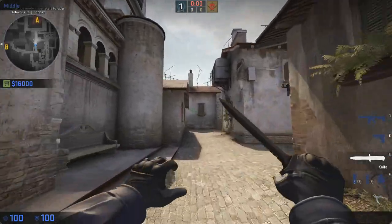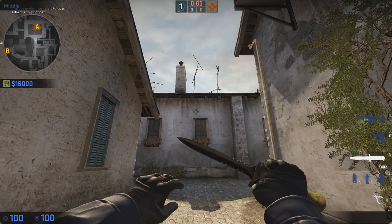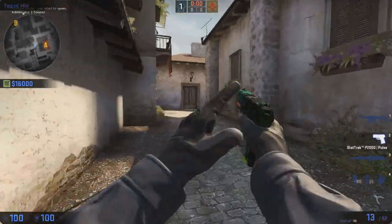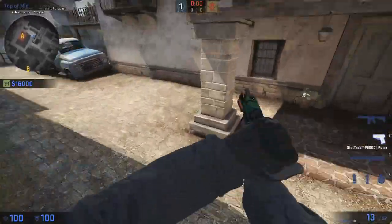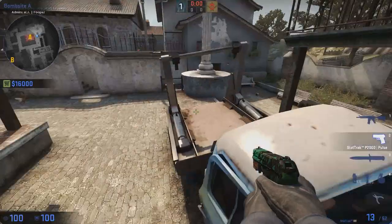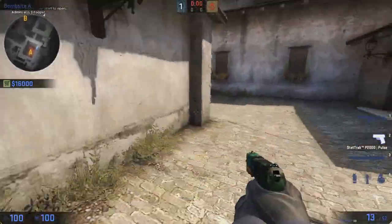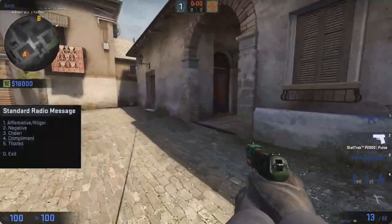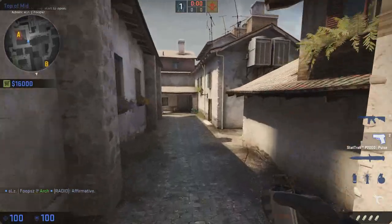Yo what up guys, it's foobs. I'm going to show you guys some smokes for taking the Inferno A site. The smokes I will be showing: one blocking off arch, one for wrapping, one in the truck window, one for pit, one for moto, library, and arch. I hope you guys enjoy.